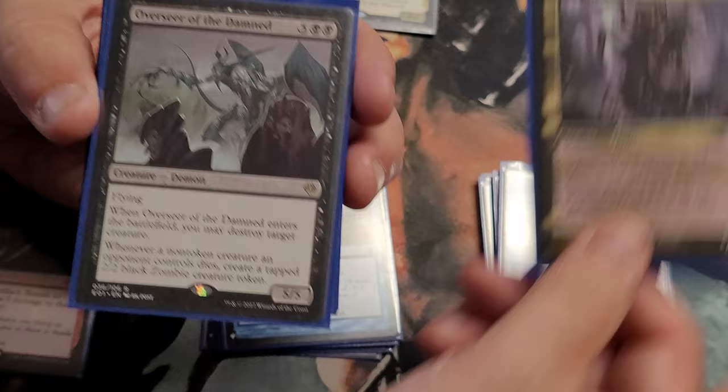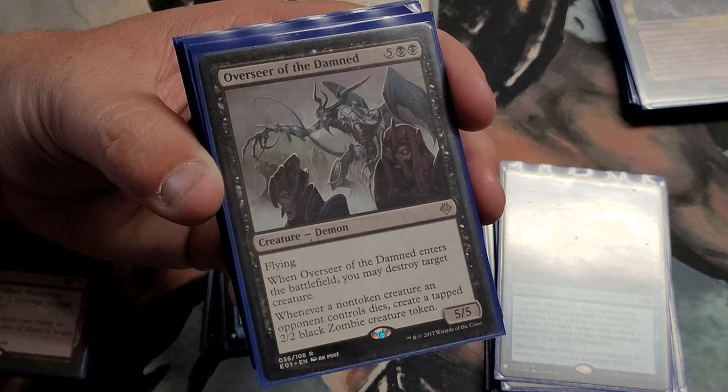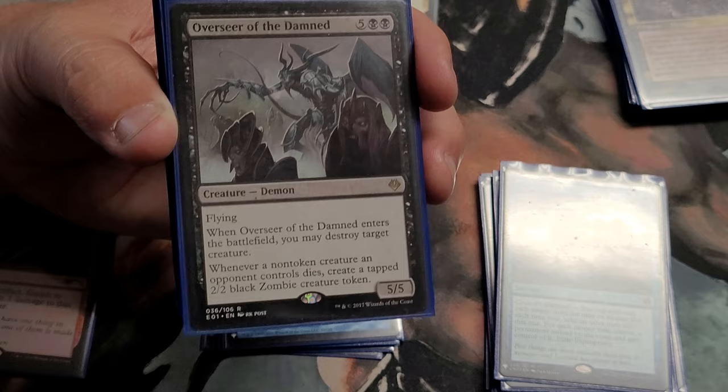Overseer of the Damned — ETB destroy target creature. And whenever a non-token creature an opponent controls dies, create a zombie token that enters tapped. It's still a solid ETB kill, and the zombie tokens are more value over the long run. I have other ways to produce zombies and tokens to help block. With all the value in this deck, you're getting a ton of mana — the old classic commander approach: get as much ramp as possible, a lot of card draw, and put out big beaters.